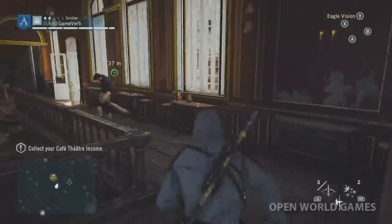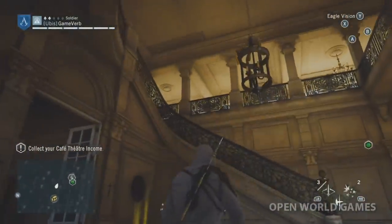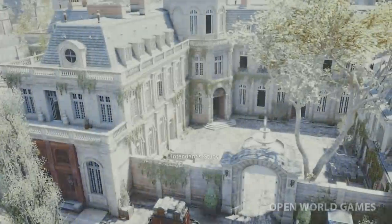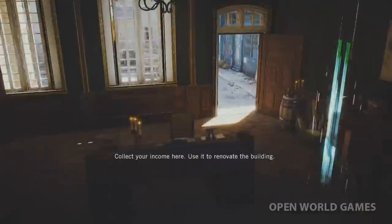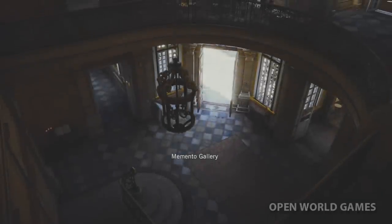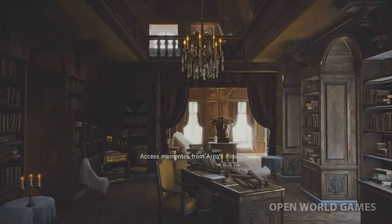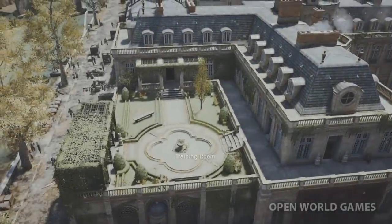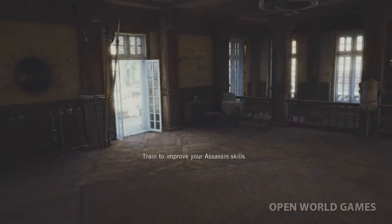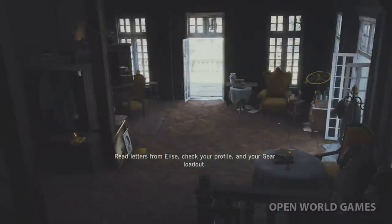Let's go to the green dots — can't wait to properly explore this area. So here is a different view of the theater. We've got the memento gallery, missions, and armor. This really reminds me a lot of Assassin's Creed 2 — I know a lot of games have homesteads, but this really does remind me of AC2 and how extensive it is.